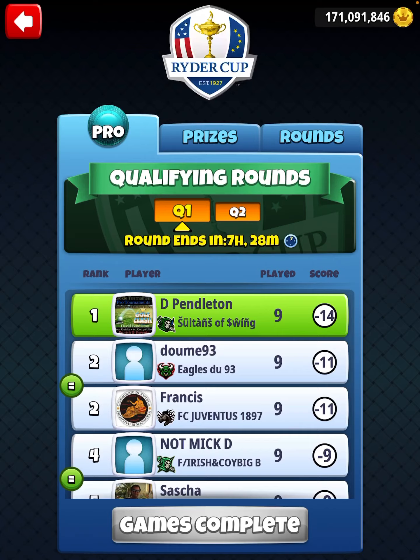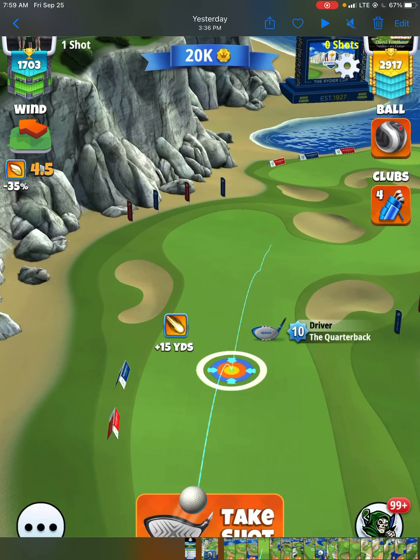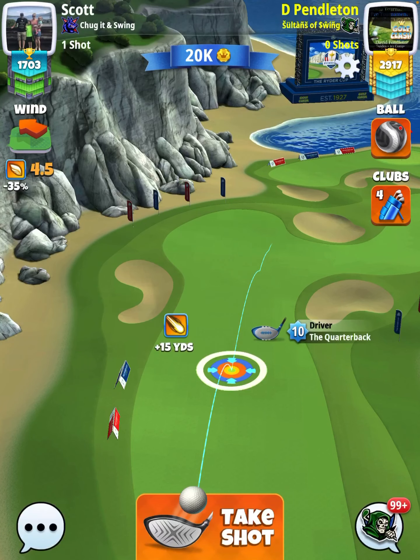Please subscribe to the channel and hit the like button — I'd greatly appreciate that, and thank you for everybody's support each tournament. So hole number one. I actually released a small video on YouTube about this hole yesterday. This is a par four to start off the tournament, and we're going to be playing with some weird club combinations. I chose to go with a quarterback and a Hornet, and I chose the Hornet simply because of the accuracy. There's a really nice rough bump on this hole that puts us in a great position to drop an eagle on the very first hole.